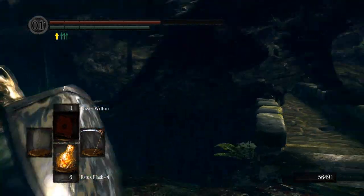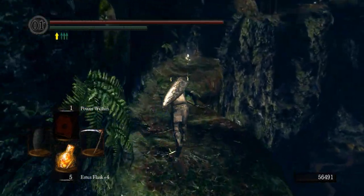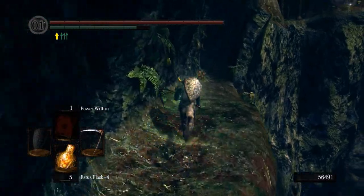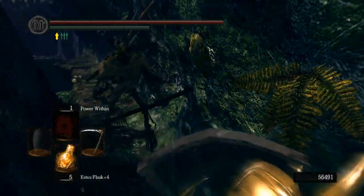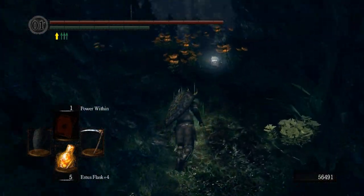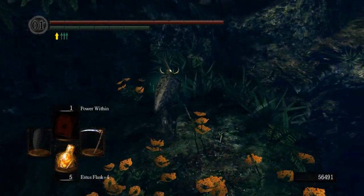I'm not scared of any dragon. That is the Black Dragon Kalameet, which we will actually fight later. He's not even required — you don't have to fight him, but that's part of the DLC, just enjoying yourself and having fun. Oh, there's a crystal lizard. That was sneaky — I almost fell off the edge. It's really hard to kill those little lizards with this weapon. I had to use the silver knight spear.